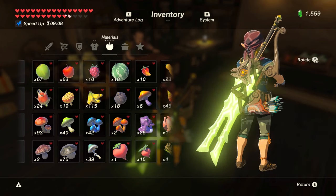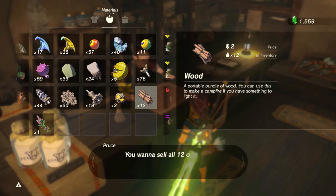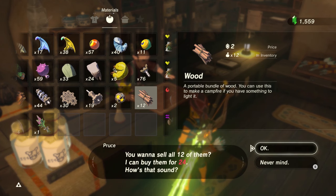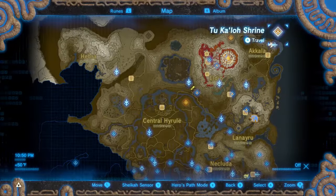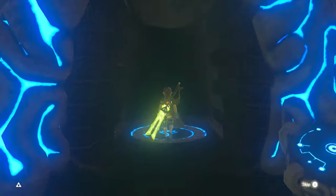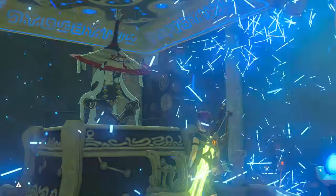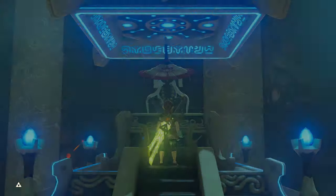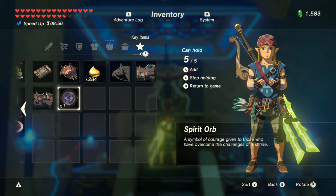Either way, go and sell the rest of your wood. From here, the next thing you pick up that's not in your inventory will be duplicated. So go to that unfinished shrine and grab the spirit orb. When you receive it, press plus to go into your inventory, then press X while in the inventory and Link will put the invisible materials in his pocket and they will become spirit orbs.